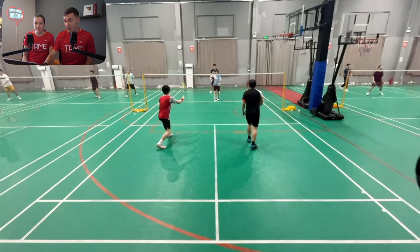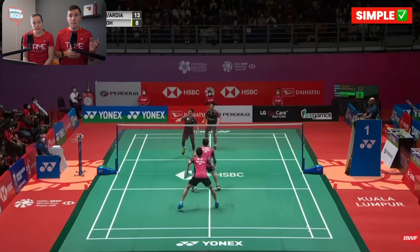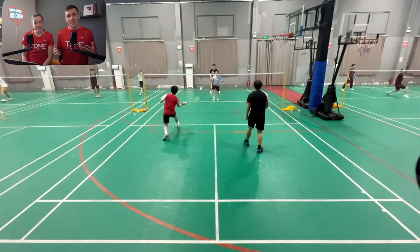Now we've covered how Dan can reach the return of serve earlier — what shots should he play in these situations? As you can see, there are big gaps down these sides here, so we'd recommend Dan trying straight net shots, which are not only simple but also means that he can get on the attack straight away. In all honesty, Dan doesn't even need to reach the shuttle earlier to try these — his opponents weren't covering the net at all. But obviously if he was earlier, they would be much more effective, and maybe even outright winners.